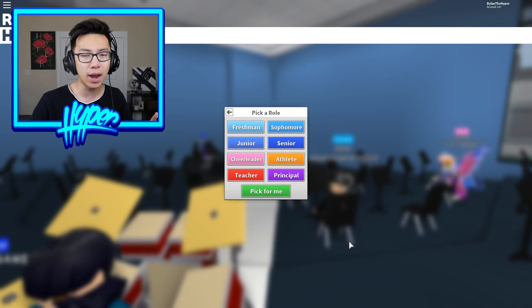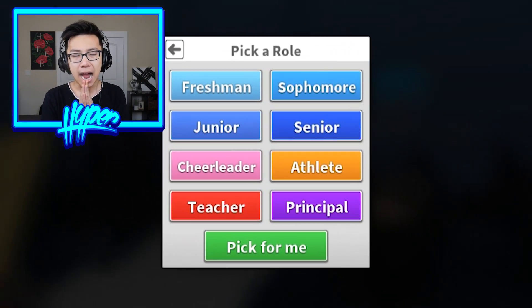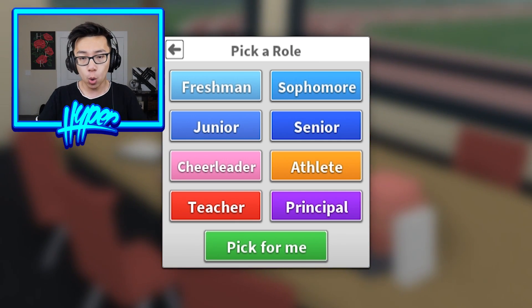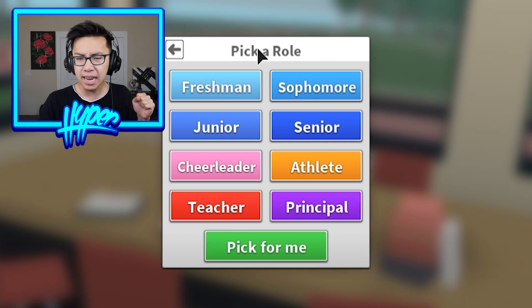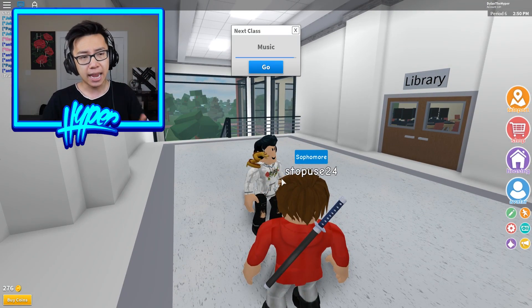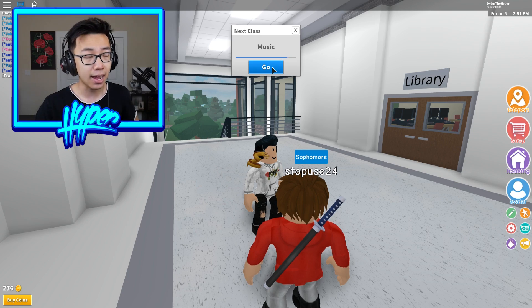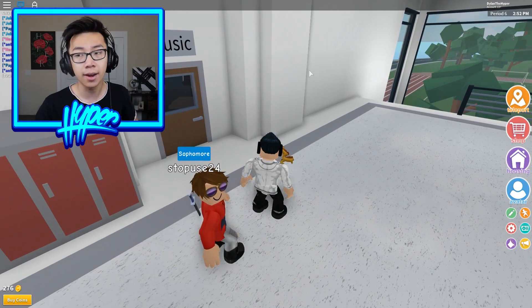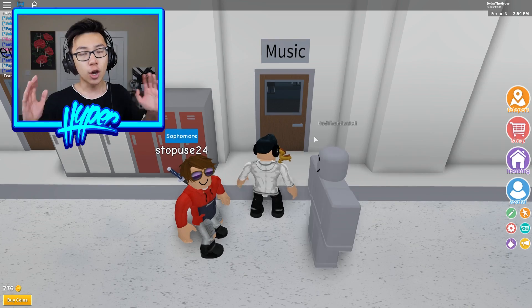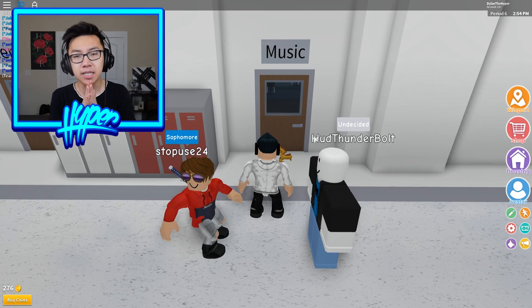Let's go ahead and hit play right here. I need to make a tough decision — what on earth do I want to be in today's video? I think I'm gonna be an athlete, because honestly in real life I'm not athletic at all, I'm actually very very unathletic. So it would be cool to be athletic for a change. First class of the day seems to be music.